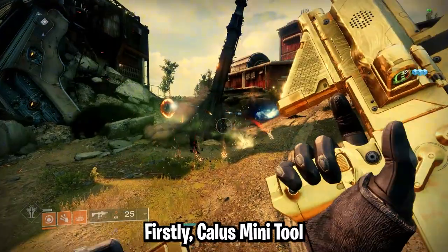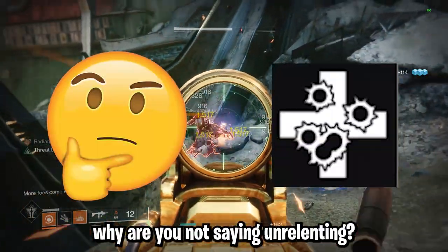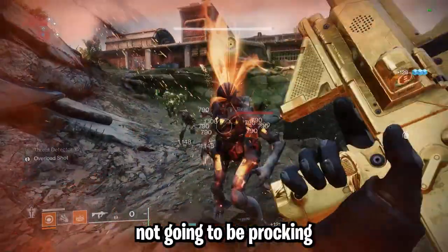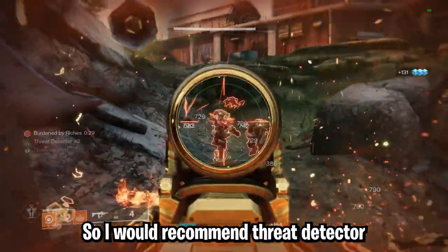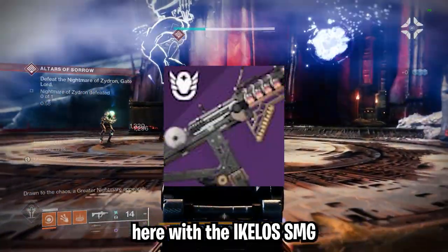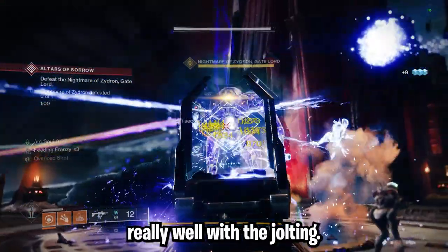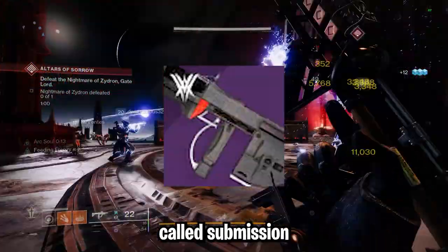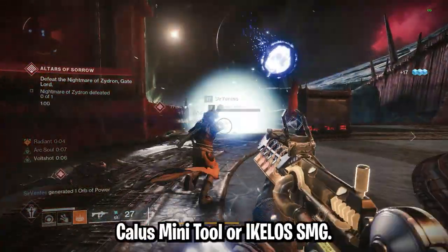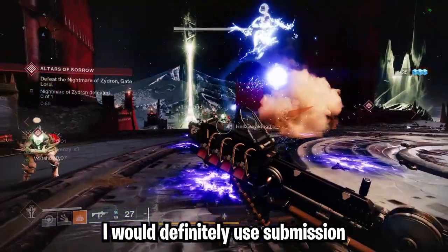Here are some submachine gun options. First, Calus Mini-Tool with Threat Detector and Incandescent. You may ask why not Unrelenting — well, in Grandmaster Nightfalls you often won't get more than one kill per magazine, so you won't be proccing Unrelenting very consistently. I'd recommend Threat Detector for the higher stat boosts when near enemies. Same situation with the Ikelos SMG with Threat Detector and Volt Shot — extremely good if you use an arc subclass because it synergizes with Jolting. Lastly, Submission with Subsistence and Demolitionist is another decent option, but I'd personally prefer Calus Mini-Tool or Ikelos SMG. If you are maining something in the secondary slot, I'd definitely use Submission as an overload option.